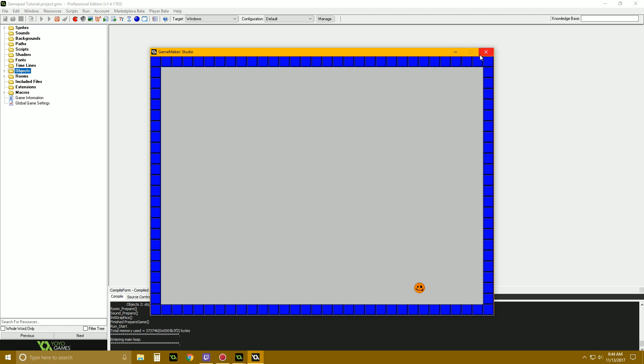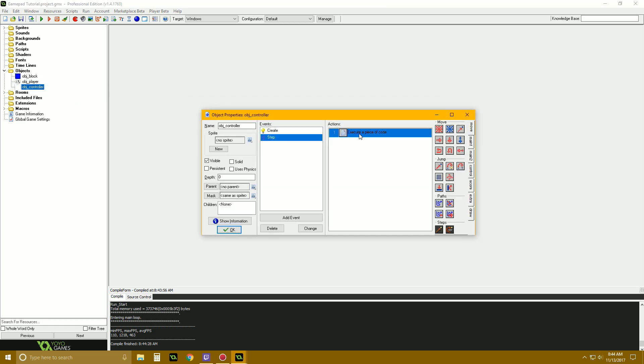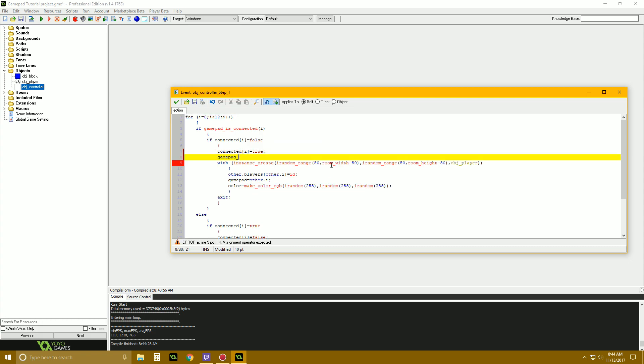To stop our player from moving when we're not touching anything, we're going to set a dead zone for the controller — basically an area where it won't pick up any input. So in our object controller step event, when it makes a new controller we say gamepad_set_axis_deadzone(i, 0.1). That means it creates a range of 0.1 where if our axis is within 0.1, it won't actually register as anything — anything below 0.1 is just zero. This prevents idle controller drift where the player moves a tiny bit when you're not touching it.